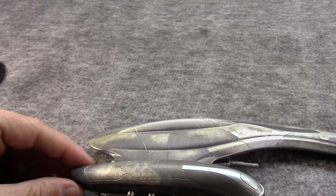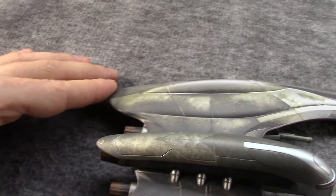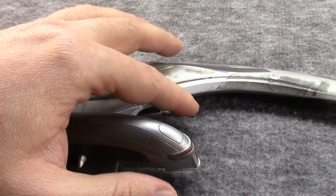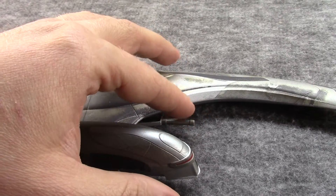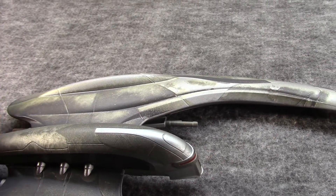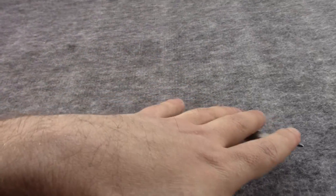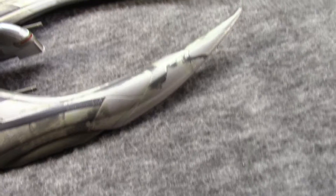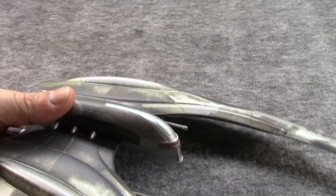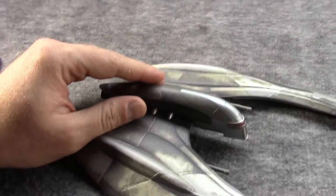It has three engines in the back, which are reminiscent of colonial ships like the Viper. It has two large cannons here. It can also carry nuclear missiles as well as standard smaller missiles. I'm not actually sure what these sweepy things are — I mean, it gives it that organic look. In the real world, that's the reason, but in the universe, I'm not sure what those are. They're kind of wings, but without them, it has a much slimmer profile.